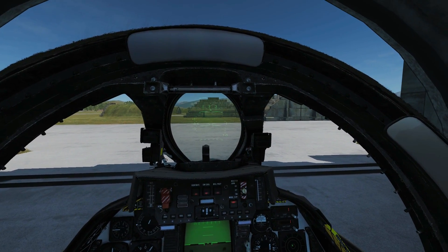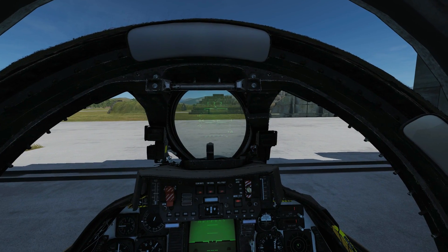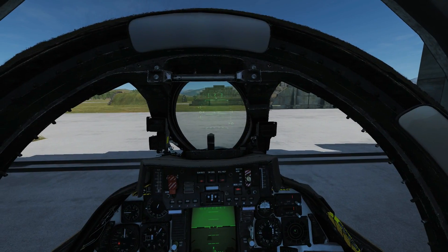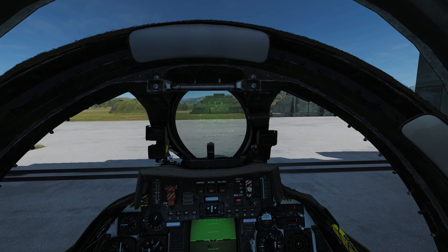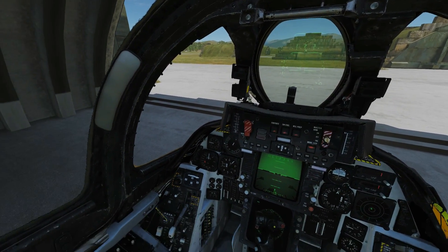Hello and welcome back to the Reapers. Today we're in the F-14B Tomcat and we're looking at the mighty M61 Vulcan cannon. It's a 20mm six-barrel hydraulically driven gatling gun, mounted in the front fuselage just left and down below the pilot's cockpit.